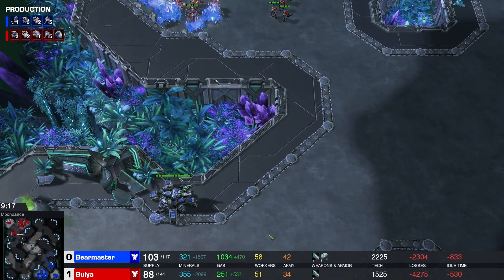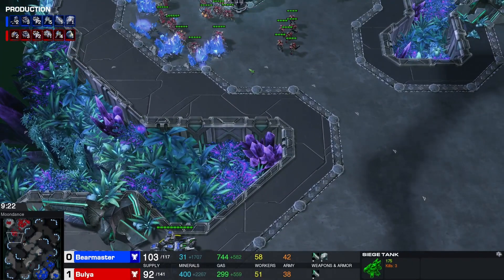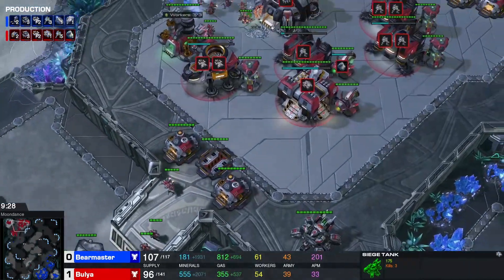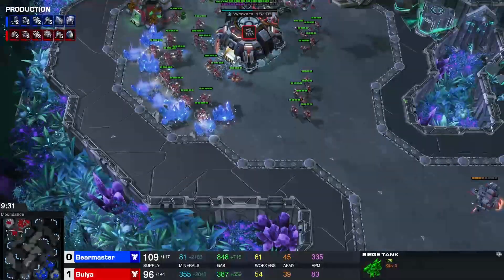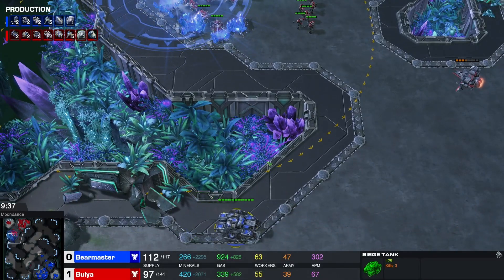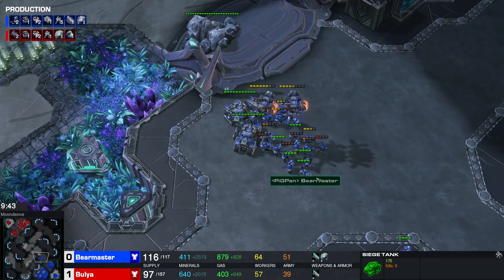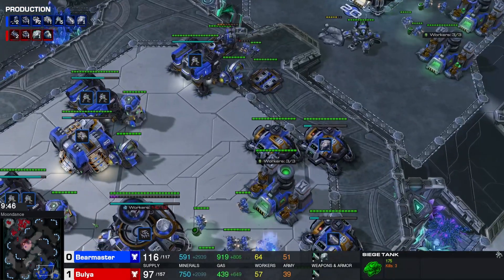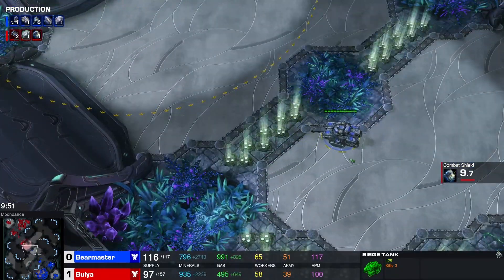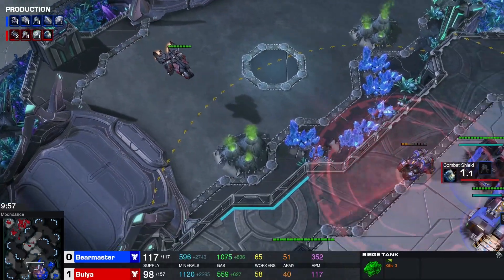Bear Master is sitting on a very solid position. He also has a siege tank standing outside Bulia's natural — I guess he forgot about that tank. The tank is actually just barely out of range of the mineral lines. Seize the siege tank — he unsieges and he cannot do anything about it. Siege tanks are surprisingly fast when they have the tail between their legs.